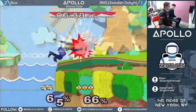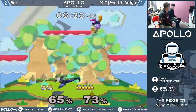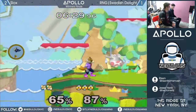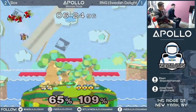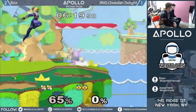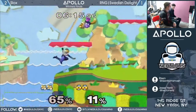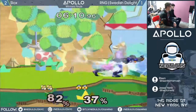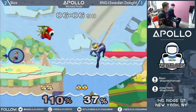It's not for everybody — that Fox-Sheik counterpick. Just because you think of FD and Stadium as the Fox counterpicks doesn't mean it's going to happen. If the Fox is good with lots of space — but Swedish likes small and closed spaces. We were talking about how it's not the Fox matchup, it's the DJ matchup. Slox is a very different Fox than DJ. I think Slox is the kind of Fox that would benefit off of FD, personally. Swedish does well too, but I think Slox will do better.